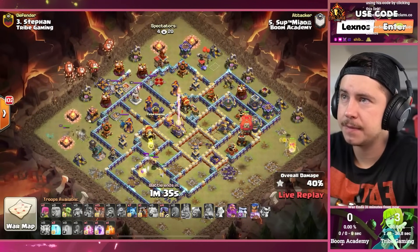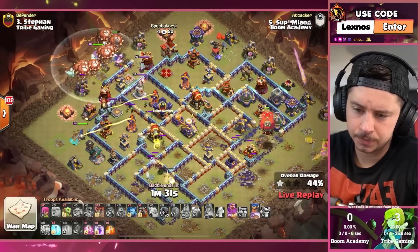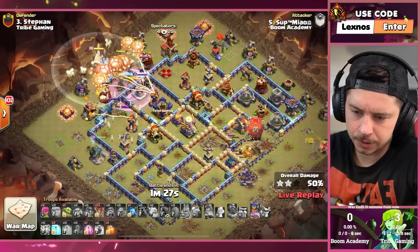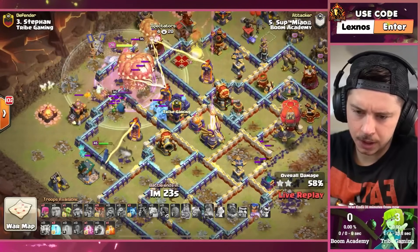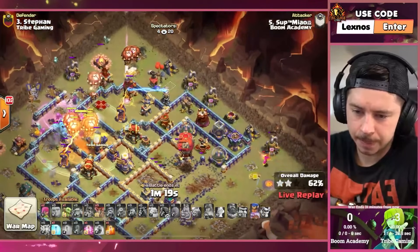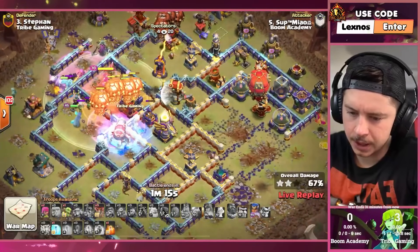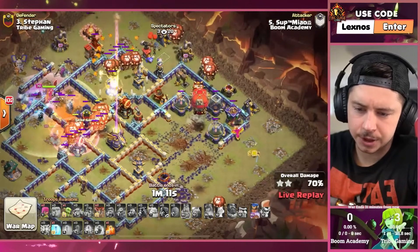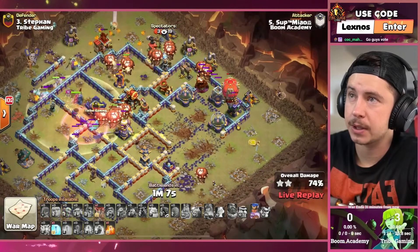Royal Champion on the left and Lalo straight into the Barbarian King. Rage Spell, Warden ability, Headhunters take out the King, then they'll take out the enemy Champion and the enemy Royal Queen — I just said Royal Queen. More Balloons from the 12 o'clock side of the base, that Stone Slammer is still healthy on the right side. Breeze the Ricochet Cannon to help out the Royal Champion through the middle section of the base. This is absolutely clapped — it's not even close.